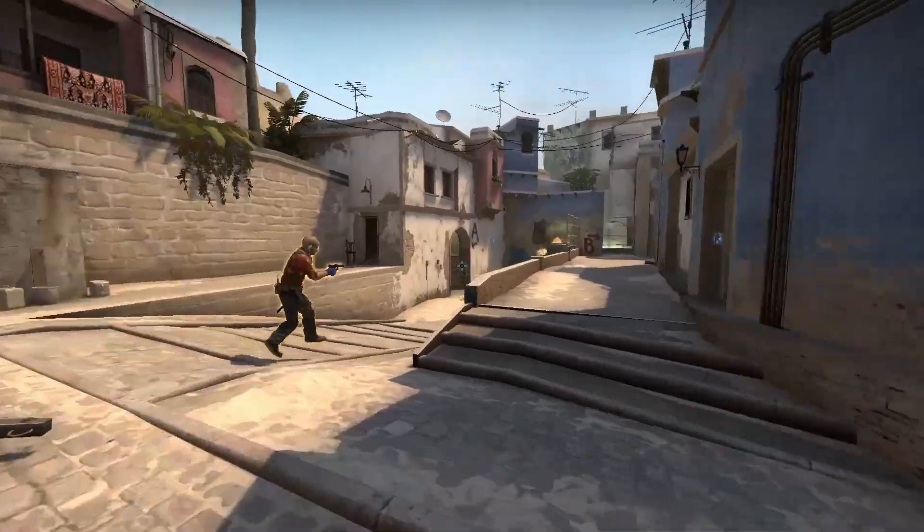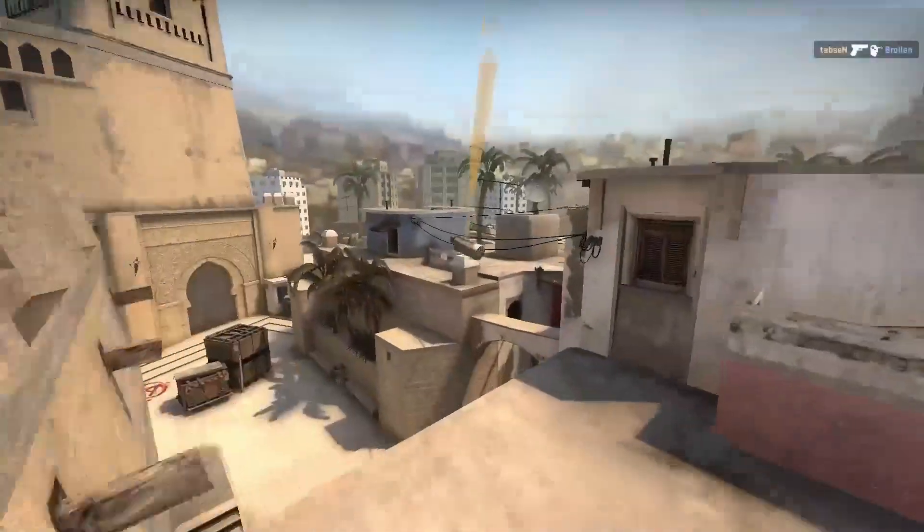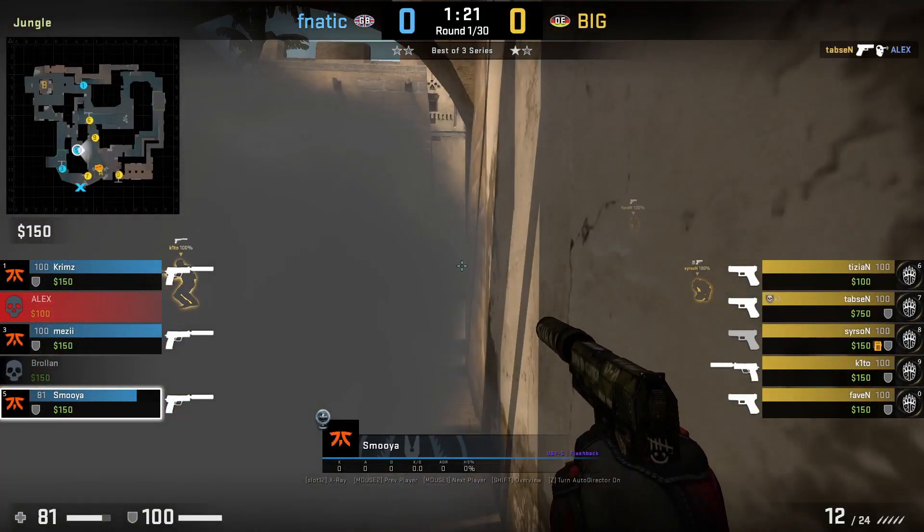Afterwards, he comes out and smokes Jungle by staying at the end of the rail, aims at the middle of the sun, then left-click throw. Be careful with the smoke, as tiziaN here messes it up due to rushing it, and it leaves a gap.